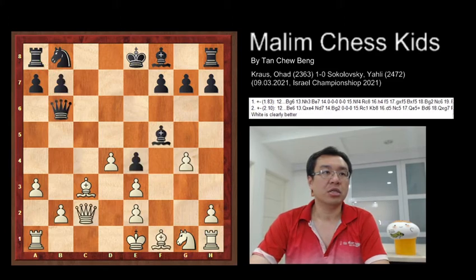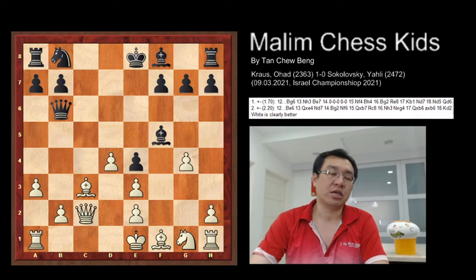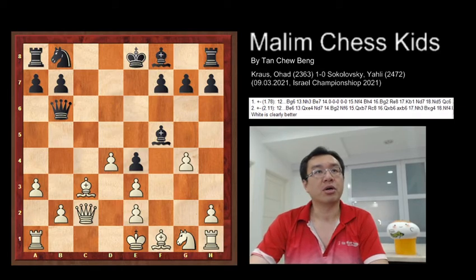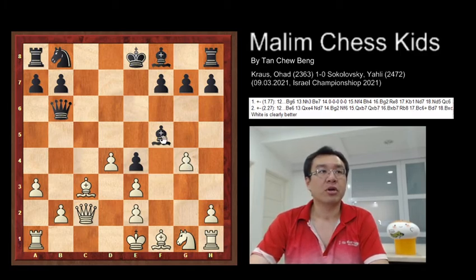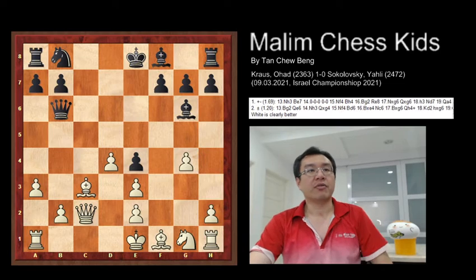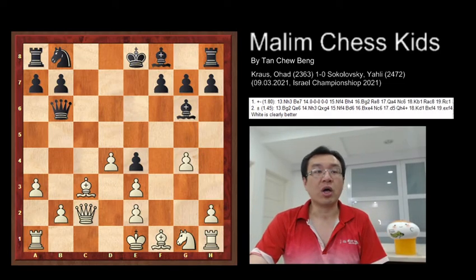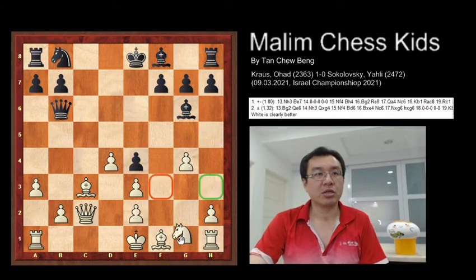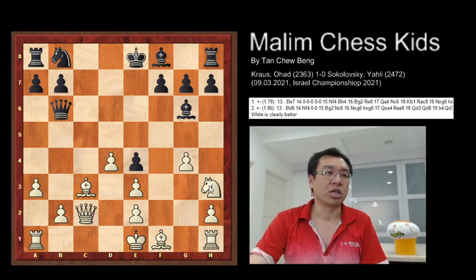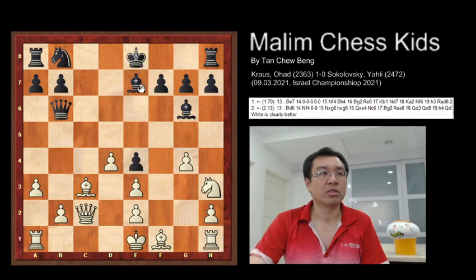So g4 is a strong sacrifice move. Because this pawn is poisoned, the bishop cannot capture it. Therefore, Black moves the bishop away to g6. After this, White continues to develop by moving the knight to h3. Then bishop to e7 was played.